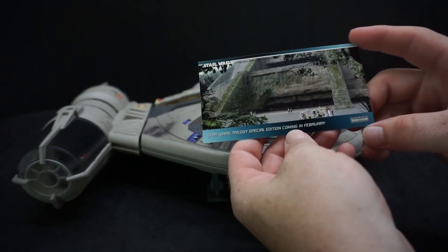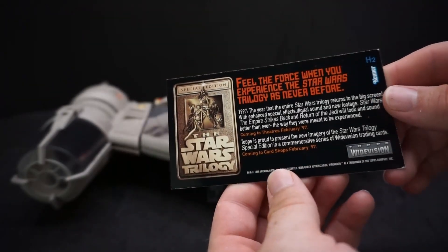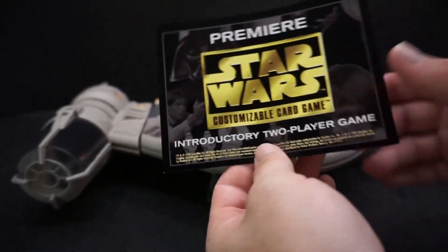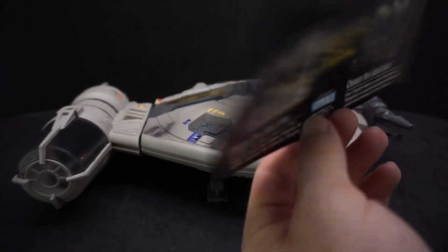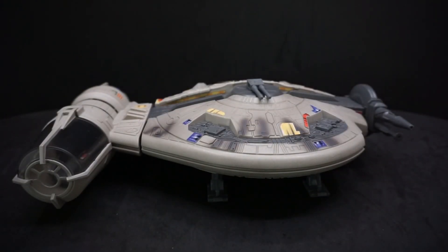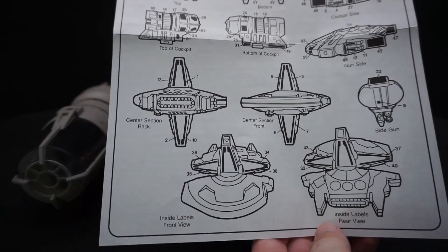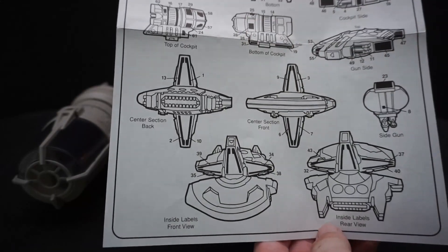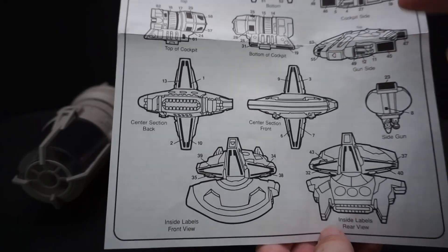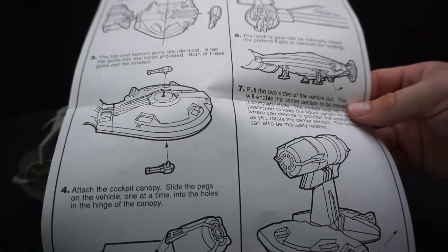It also came with a WideVision card — 'Star Wars Trilogy Special Edition, coming in February' — pretty cool, this is H2. It also came with a little paper for the Premier Star Wars Customizable Card Game showing two of the cards, a Parker Brothers thing. The directions that came with it are just for the stickers — all of this. I count about 65 to 68 stickers, going up to 67 or 68. The back of the directions shows you how to put it together, which is real easy.